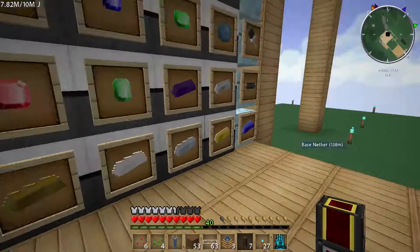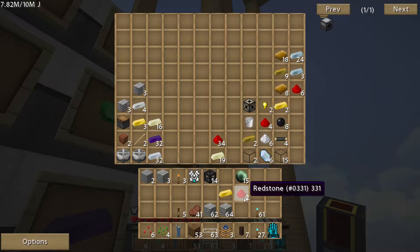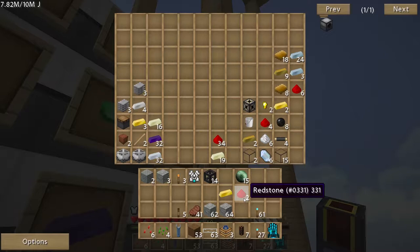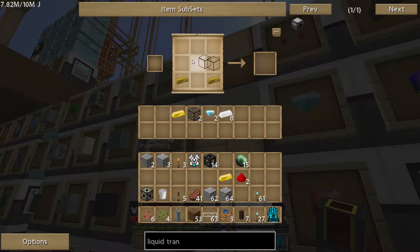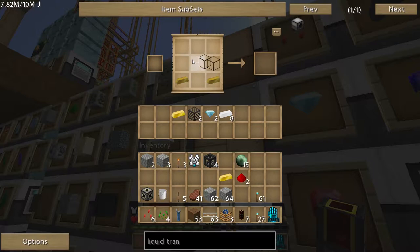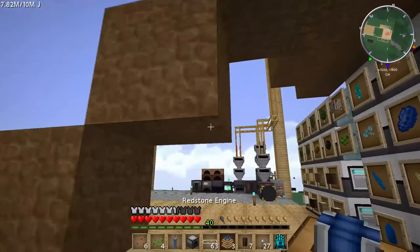The liquid transposer — again, redstone reception coil. One, two. Reception coil. Copper, glass. I need to make this first — that. Okay, I could have just gone over — no big deal. Liquid transposer is done.